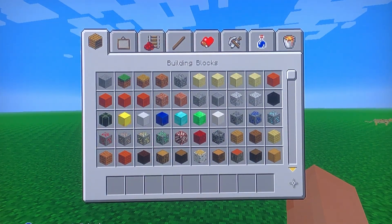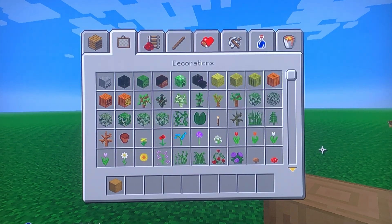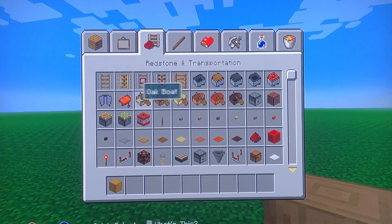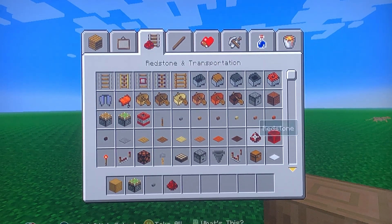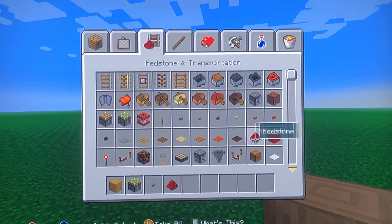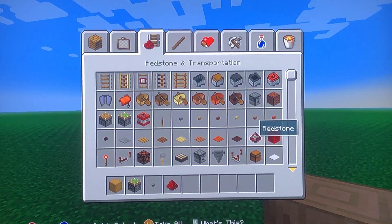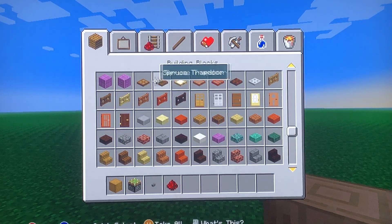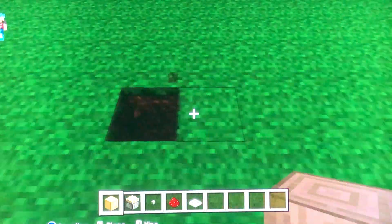So guys, here's the materials. We'll need some stripped oak log, and an observer — so does that mean somebody's going to be watching us, like a nanny cam kind of thing? Sticky piston. Got some redstone. The third thing over there is a stone button. And iron trap door. So that's what we're going to start off with.